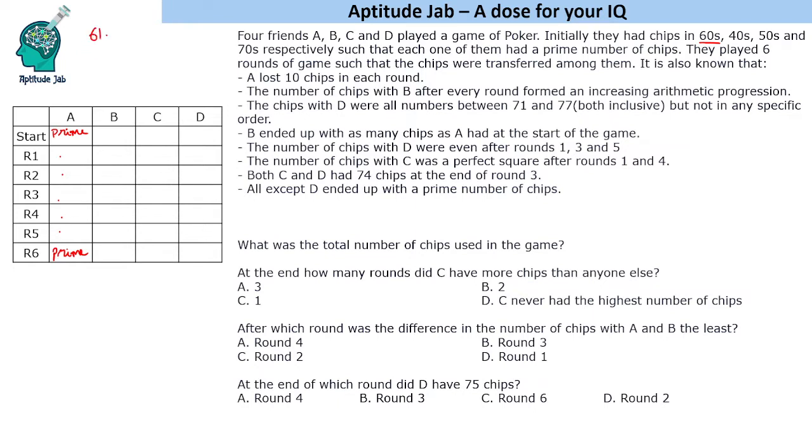In the 60s the prime numbers are 61 and 67. If we subtract 60 from 61 we get 1, which is not prime. But 67 minus 60 is 7, which is prime. So A started with 67, and his chips each round were: 67, 57, 47, 37, 27, 17, and 7.